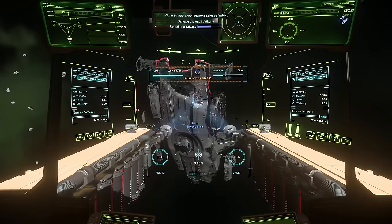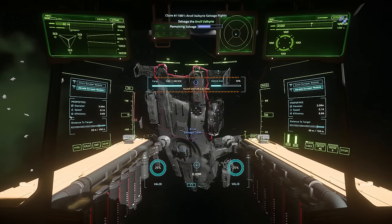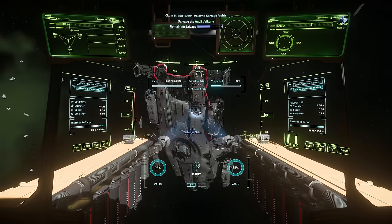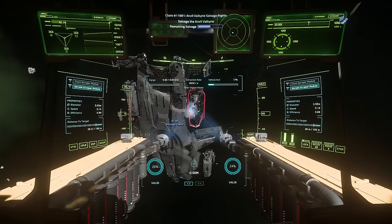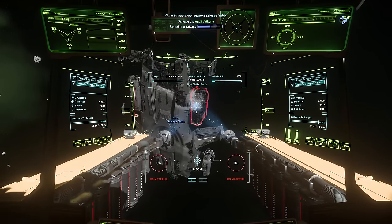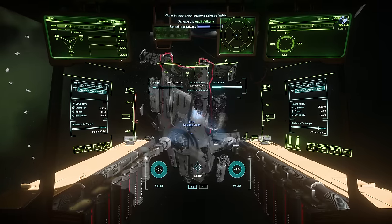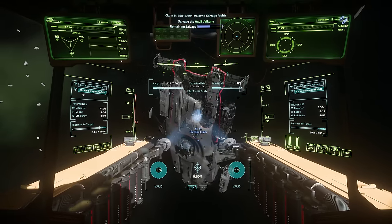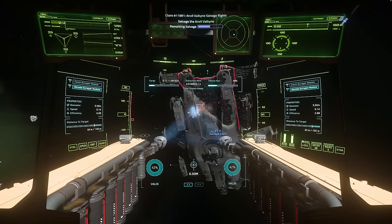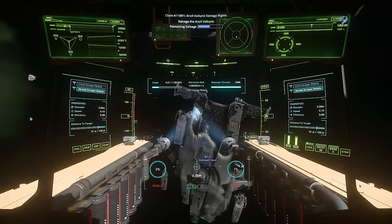There we are — filler station ejecting. I usually stop the beam when this is happening. Someone can let me know in the comments if I'm doing the right thing by stopping the beam when boxes are being ejected, or if I can just keep going and it will automatically start filling up the next one. My method is: fill a box, let it come out, fill the second box, wait for that to be full, and then hop out. Maybe it's a sensible precaution anyway.